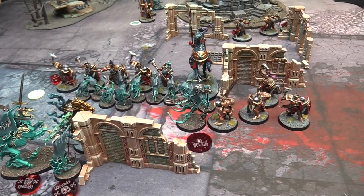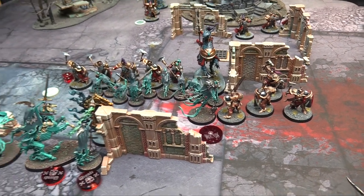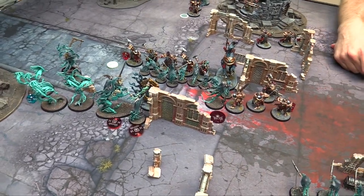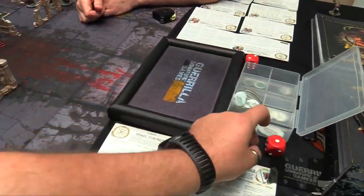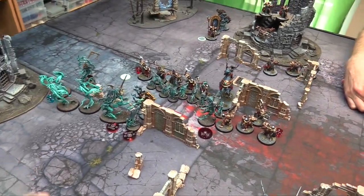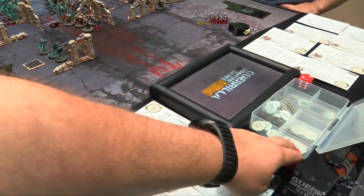We are down to team me — battleshock. I've taken about 10 casualties from my Chainrasps. Spending a CP going to 0, using Inspiring Presence on them — they will no longer be forced to make a Battleshock test. End of turn — and here if you roll a 6 you'll fail anyway. Starting my hero phase, I generate 1 CP back.